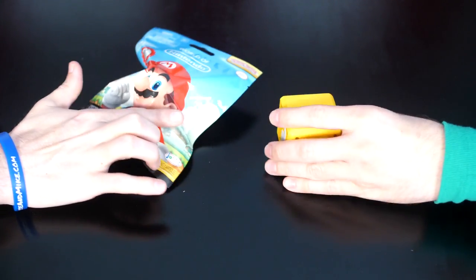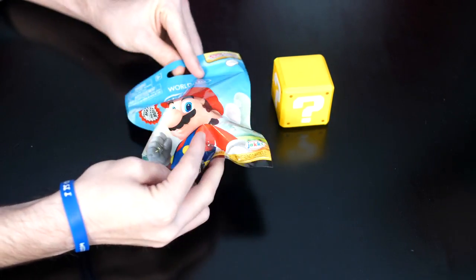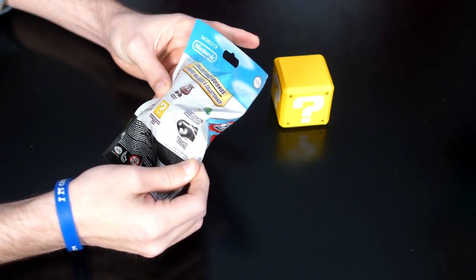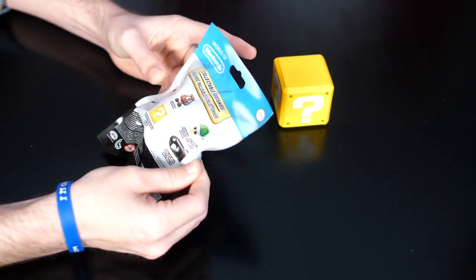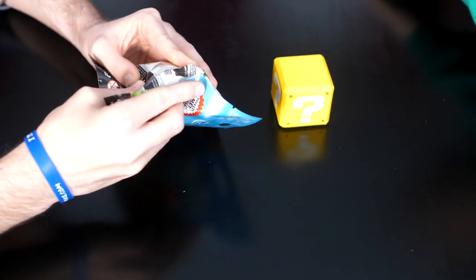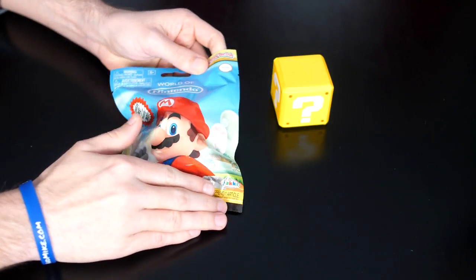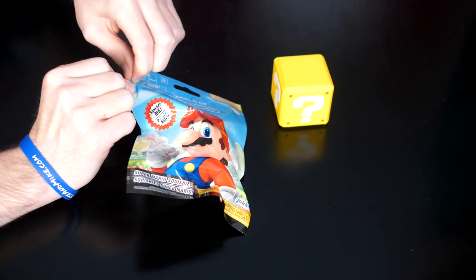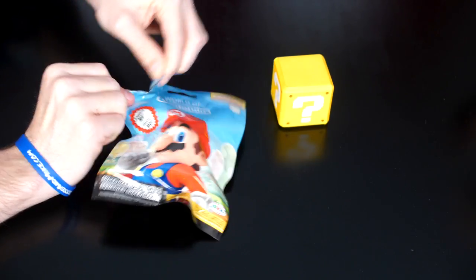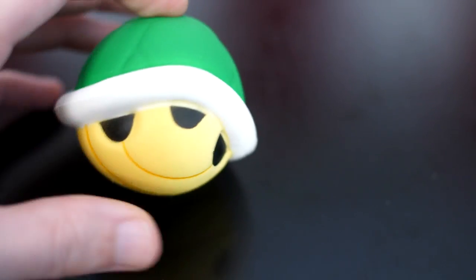For the third and final one! Here we go — what do you think it's going to be? Probably Bullet Bill, but I'm hoping for that green turtle shell. I want to see what that looks like in squishy form. They can make Shy Guy but they can't make Mario? I looked through the five holes — I know what it is! Don't tell anybody! Give me a drum roll! Oh — it's the green turtle shell!